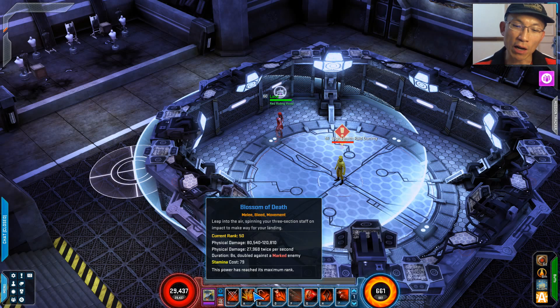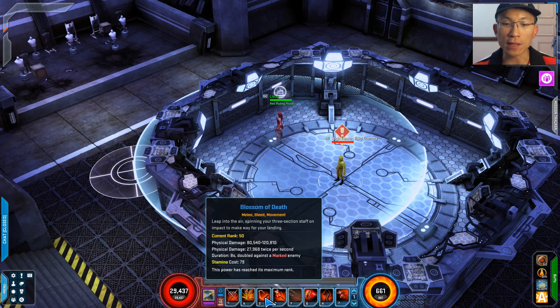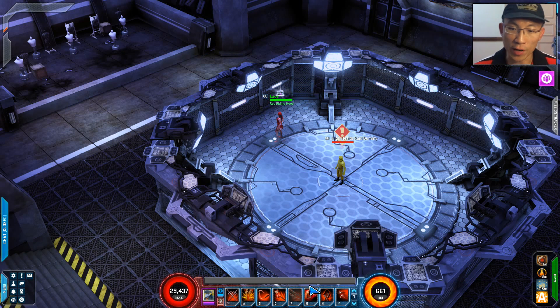The reason I don't do Shadow Strike into Leap from the Shadow immediately is that I want to spread Blossom of Death as soon as possible so all the other effects benefit from it. I also have gear that can proc while in stealth.